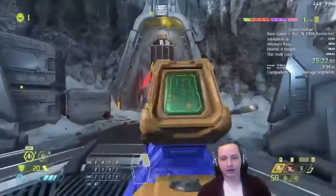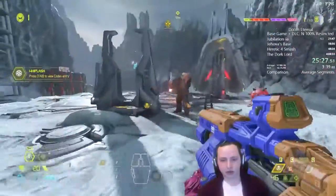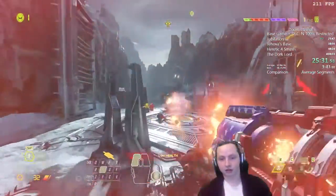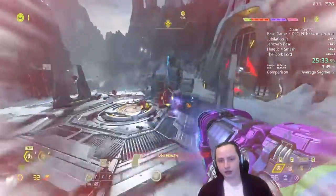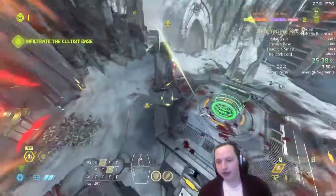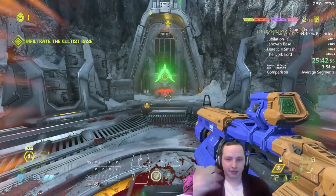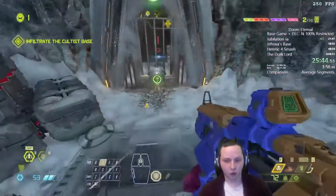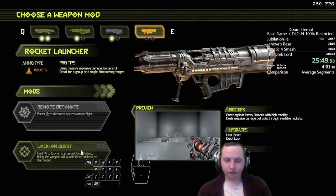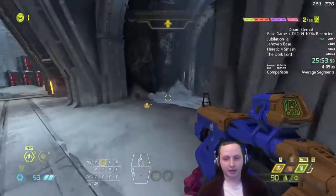We're introduced to our favorite enemy: the Whiplash — these snake people. We burst them down as fast as possible with Rocket Launcher and precision bolt shots. With every enemy, we have a few known ways to kill them quickly using whatever ammo and weapons we have at the time. Everything you see me do is almost always planned.